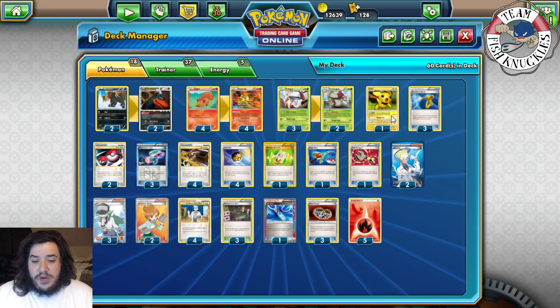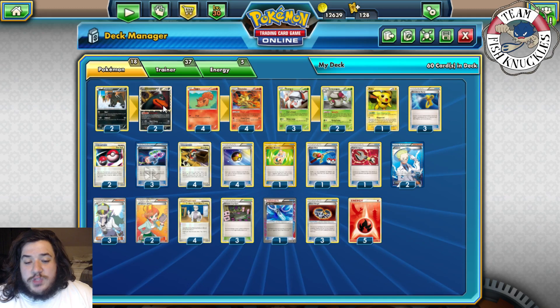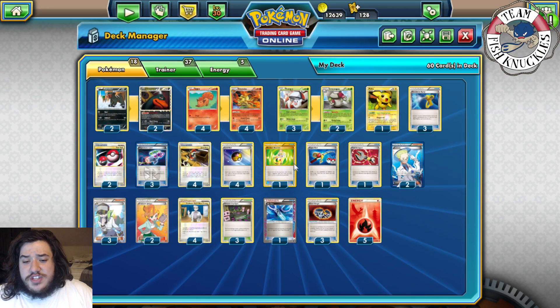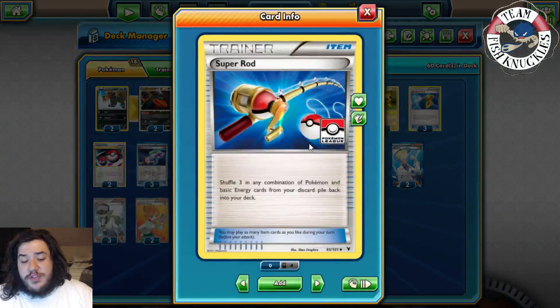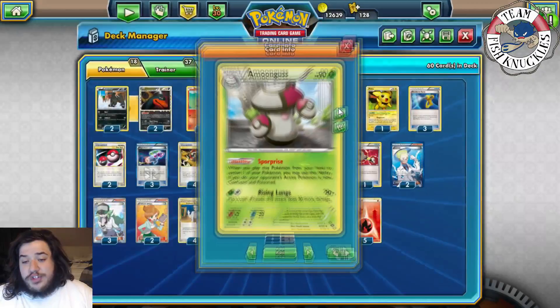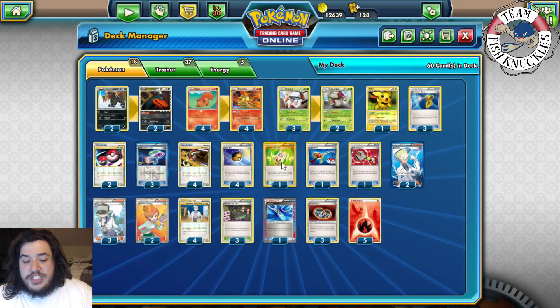Four Love Ball searches your deck for a Pokemon with 90 HP or less, getting Houndour, Vulpix, Nine Tails, Moongus, Fungus, or Pichu. One Random Receiver flips cards until you hit a Supporter. One Super Rod shuffles Pokemon and energies back into your deck. One Tool Scrapper discards two tools — great for removing Garbodor. We run four Cheren, three Juniper, four Professor Oak's Theory, plus the Random Receiver for eleven Supporter cards total.